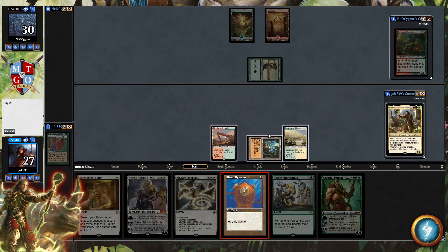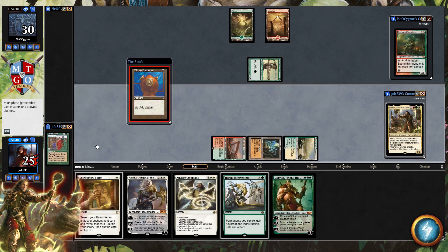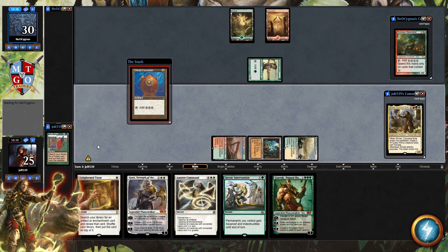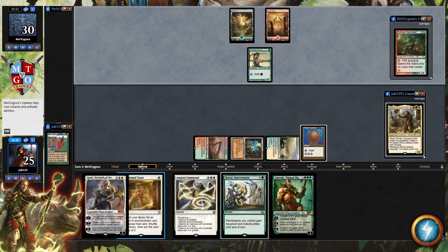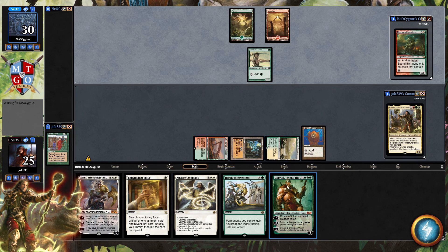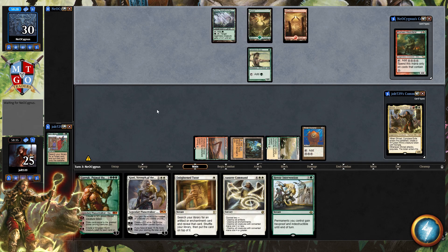We can go Thran Dynamo one, two, three, four. I'm pretty sure we have Chromatic Lantern in here. Typically with Enlightened Tutor you want to grab some amplifying effect, but right now we want to grab Chromatic Lantern. We've got a pretty good opening hand with Guruk and a Johnny, so I'd like to get these down and see what sort of fun stuff we can come up with.